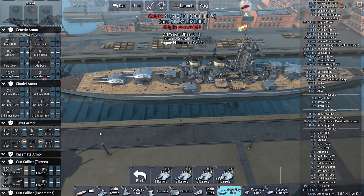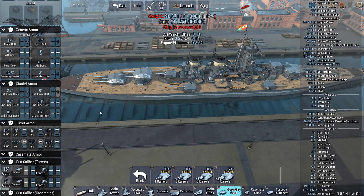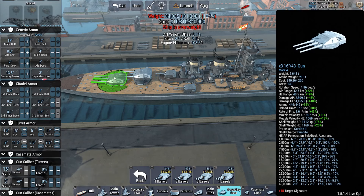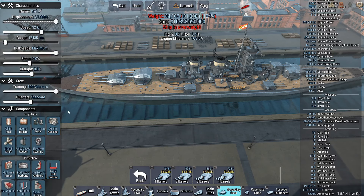Deck armor is probably not very important at 12 kilometers, although I will be trying to open up the range so it will come into play later on. Let's minimize the inner belt size. 43 caliber — that's decent enough. Got the reload time down to 37.5 seconds. I do want some 4.5-inch belt armor though, so we are a little bit overweight currently. Range is very good.